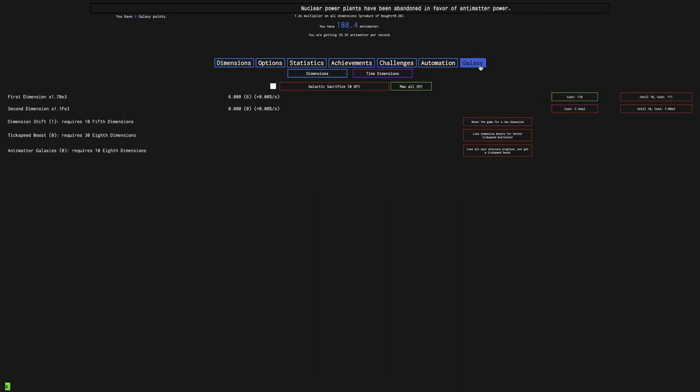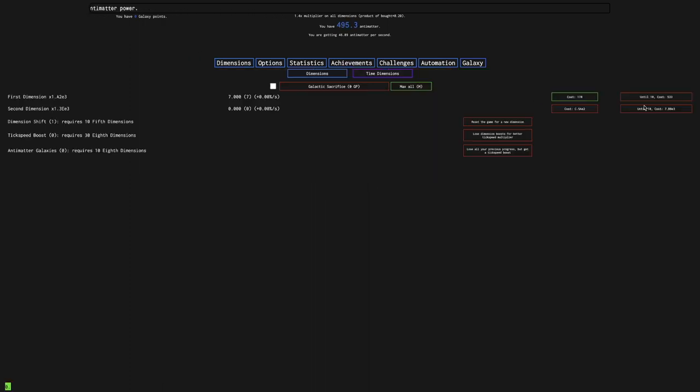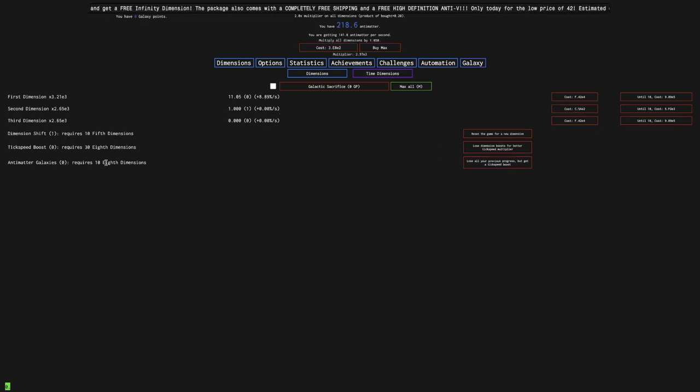Just imagine getting 100 times as much Antimatter — that's essentially what that upgrade does. It's essentially the same level of game-changing as this upgrade here. That got the game from just extremely pointlessly slow to about the speed of the vanilla game, while this upgrade is going to make it go from vanilla game speed to a lot faster. Before I get this upgrade though, I need to get all the way to an Antimatter Galaxy — which is 10 8th Dimensions — and then 10 8th Dimensions again to be able to get a Tick Speed Boost. So it's still just very slow.